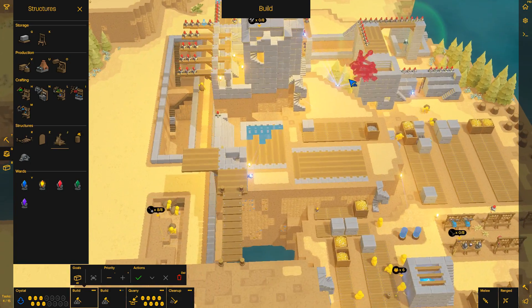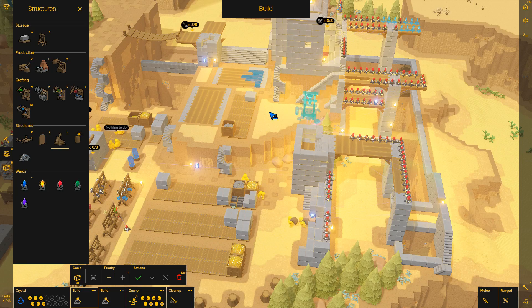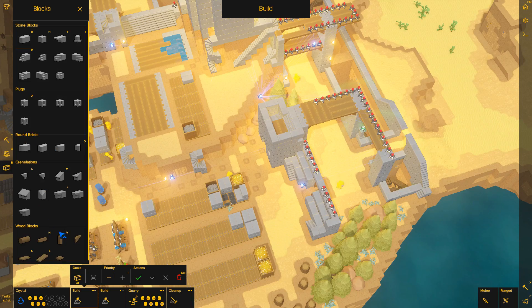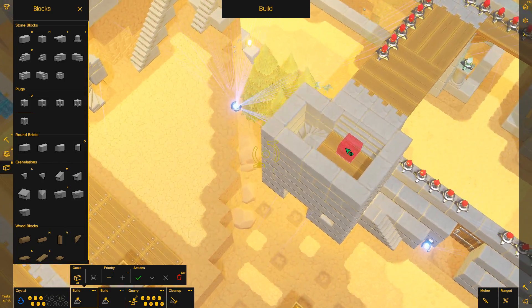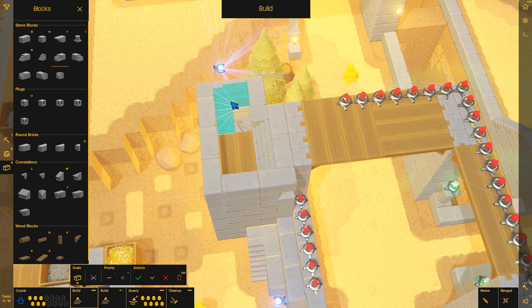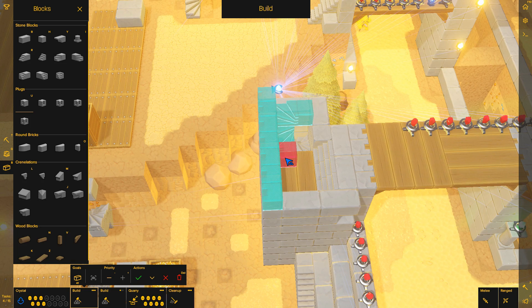Поэтому я даже фиг его знает — можно где-нибудь вот здесь её поставить, сделать какую-нибудь пристройку, можно вот здесь как-то расшириться, сделать такую большую башню, допустим, сюда воткнуть катапульту. Мне кажется, что здесь она будет очень хорошо смотреться — давай тогда мы её здесь и запилим, почему бы и нет. Начнём мы расширение вот с таких построек. Здесь можно, знаешь как сделать — здесь можно продолжить вот так лестницу, чтоб она выходила куда-нибудь вот в эту сторону. А хотя — наверное не получится, потому что по-моему на дереве катапульту устроить нельзя, только на камнях.